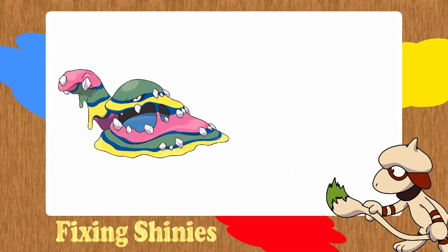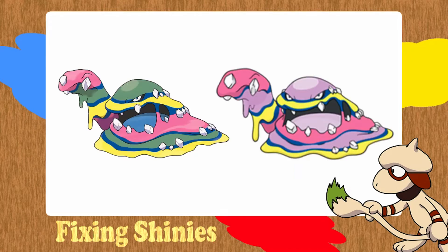On to the next Pokémon: Alolan Muk. There's normal Alolan Muk, and here's its shiny — I couldn't get a good picture, but as you can see, its green part has just been changed to purple and nothing else has been changed. So without further ado, let's get Alolan Muk a new shiny. I was thinking we could change the green part and give it a sort of turquoise look, so we need to up the saturation — a nice turquoisey colour.